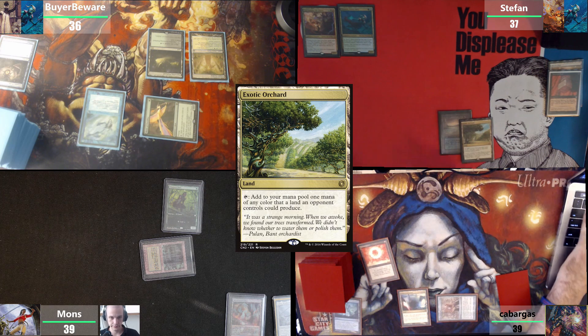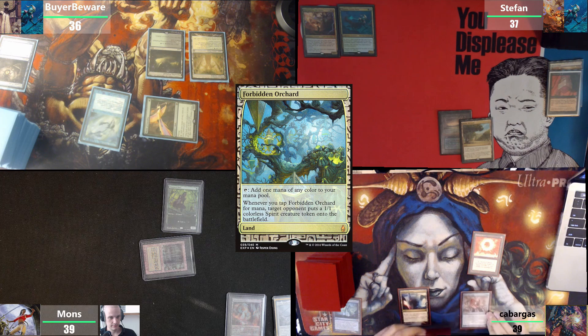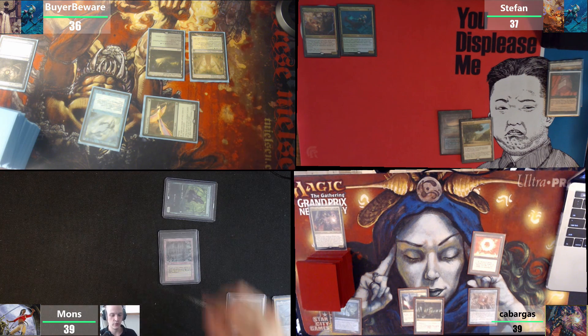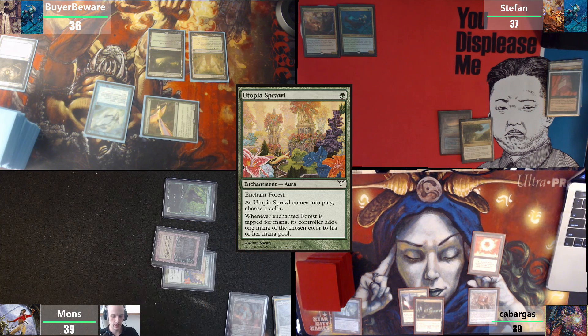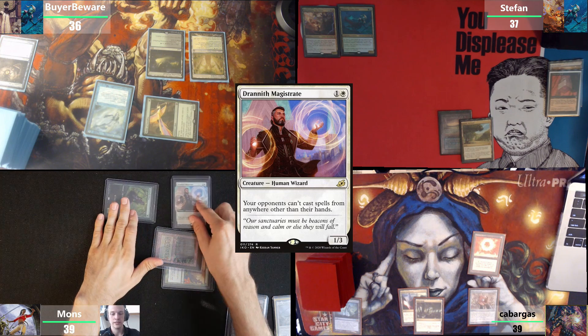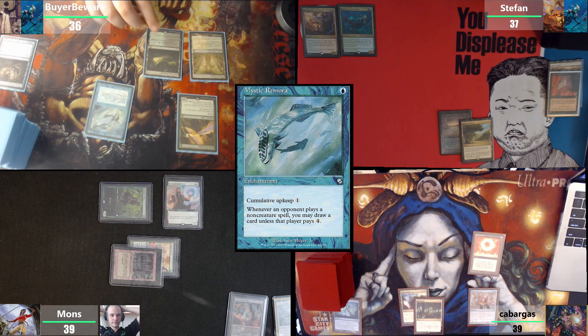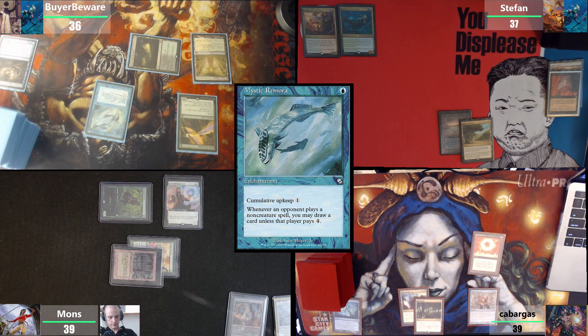I will play a land and pass. I'm going to play Forbidden Orchard, now pass the turn. Draw a card, tap for green mana, casting Utopia Sprawl saying white on this thing. Drannith Magistrate, passing the turn. Untap. In my upkeep I have a Mystic Remora trigger. I will tap, lose a life, and pay for the fish. Draw for turn.